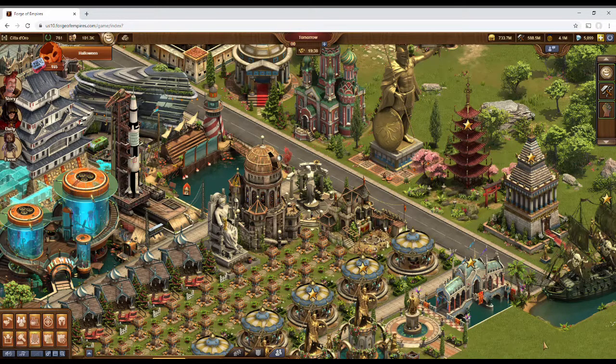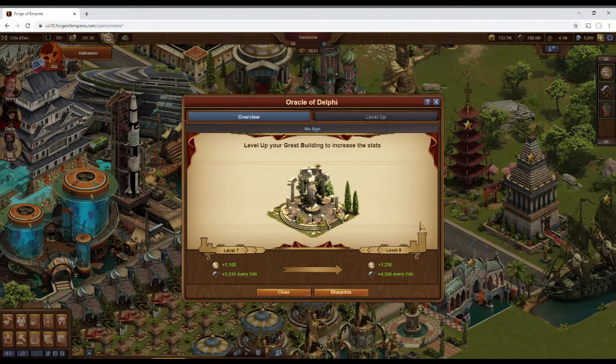As someone just starting out in the game, this will be one of the first Great Buildings that you'll be able to get. Before we can answer whether we should build it or not, we need to take a closer look. This Great Building has two bonuses: it provides constant happiness, and it also provides a certain number of supplies every 24 hours. It's one of the smallest Great Buildings next to the Observatory and Statue of Zeus,